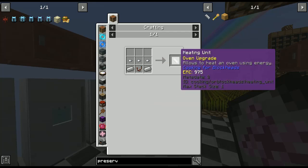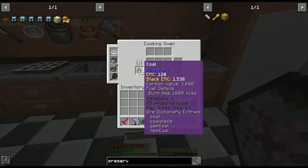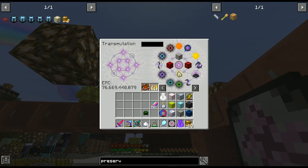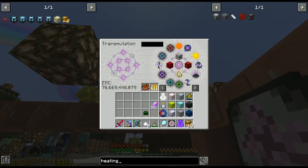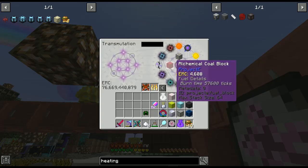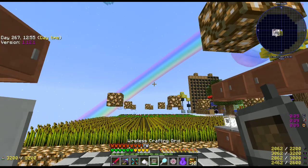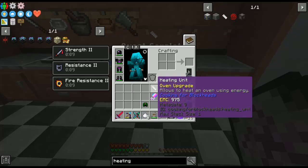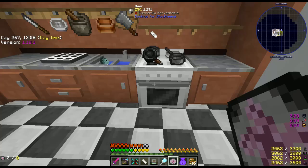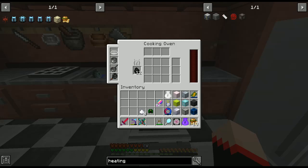The next quest is the heating unit for the oven — it allows you to heat an oven using energy so you don't have to put fuel in. We want the heating unit — whoops, voila! Since we already made one for the other machine we're gonna learn it. If I add it to my oven, it looks like you can do either energy or fuel — good to know.